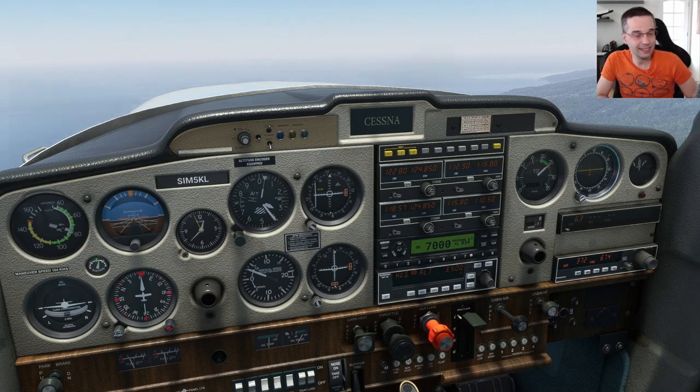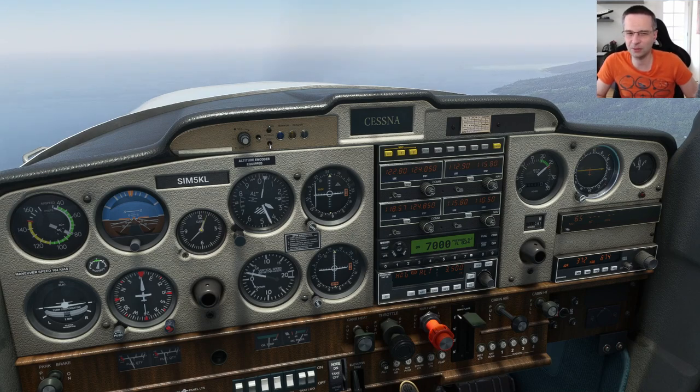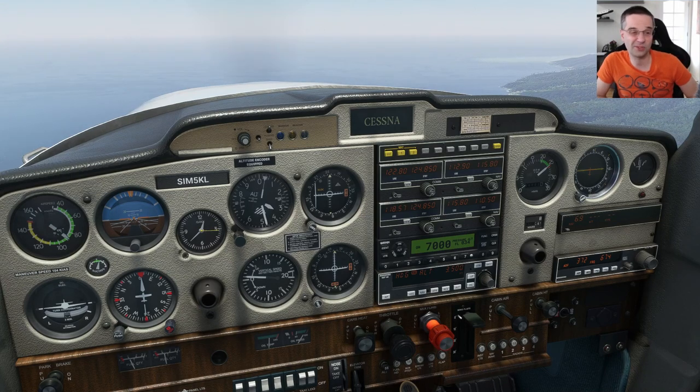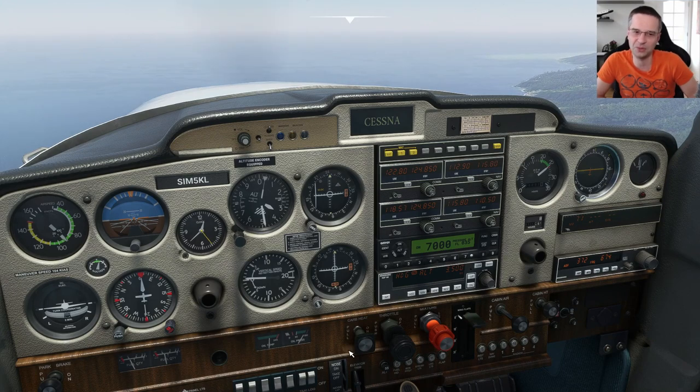As I'm leveling off at cruise I tend to leave the power at 2,500 RPM to get up to cruise speed a little faster — it's around 100 knots indicated airspeed and about 110 knots true airspeed, which you can see on the inside of the airspeed indicator. For cruise altitude I tend to stick anywhere between 3,000 and 6,000 feet depending on weather, since anything higher is painfully slow to get up to, though you can go up to 10,000 feet if needed — it'll just take a really long time.